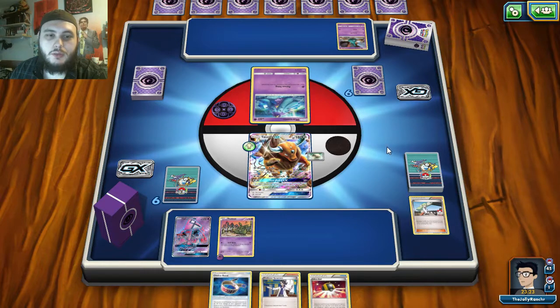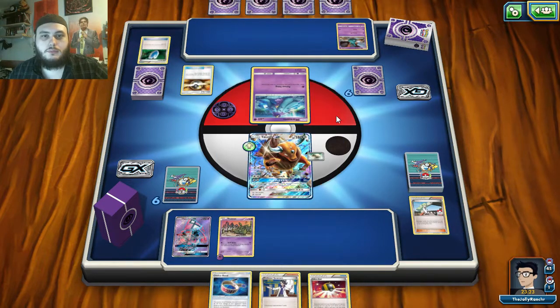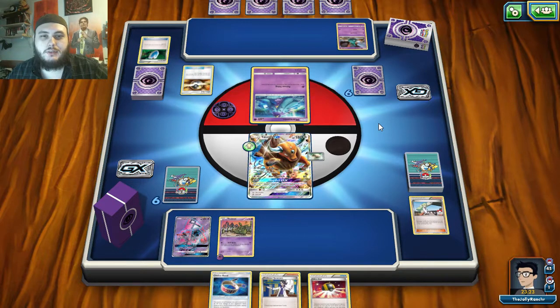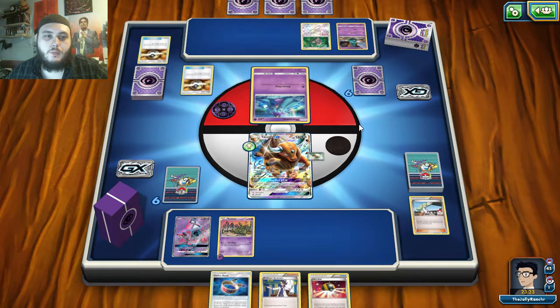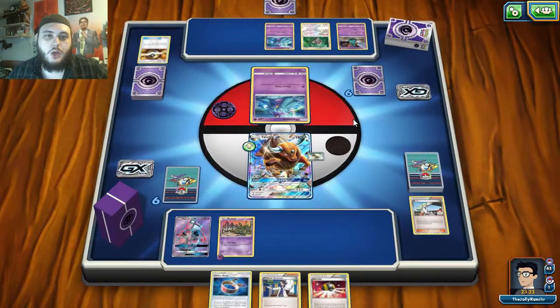I think this is a good enough start for turn one. He's going to Ultra Ball — probably into Toxapex GX I'd assume. He gets Oranguru, some consistent draw right there. He can Ultra Ball for something, play it, then draw two more cards. Three items in the discard so far, so 60 damage with Garbodor. He goes for another Marini. He's going to go for Poison Sting. There's Lele — I imagine he gets Sycamore. Still three items in the discard.